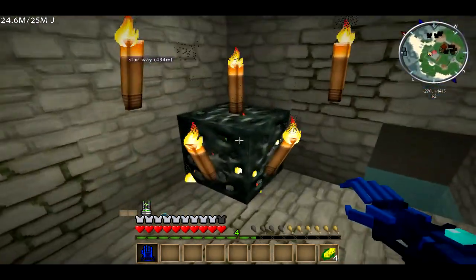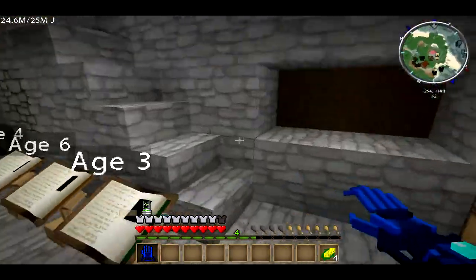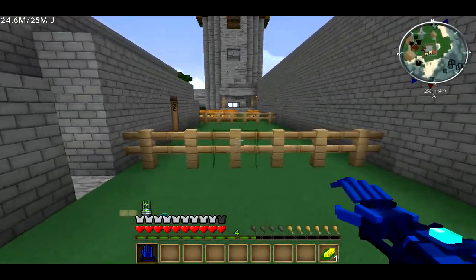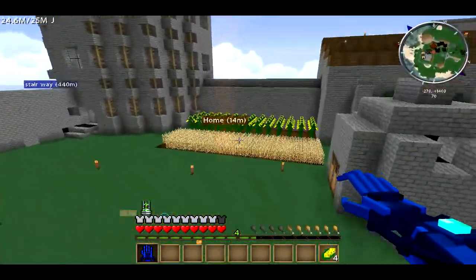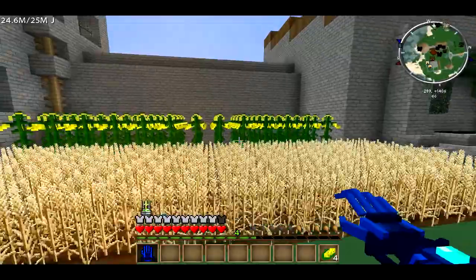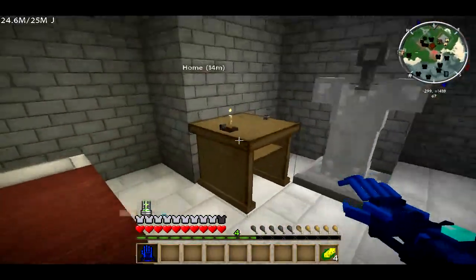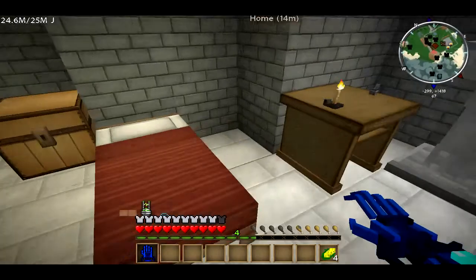I have no idea what this is — some kind of cramp thing, whatever. There's chickens. Here's our pumpkin area. Also forgot to mention — Jamie WD5K is here as well, his link will be in the description. He built this farm. Here are our bedrooms and my desk — I had a sign but I kind of blew it up.